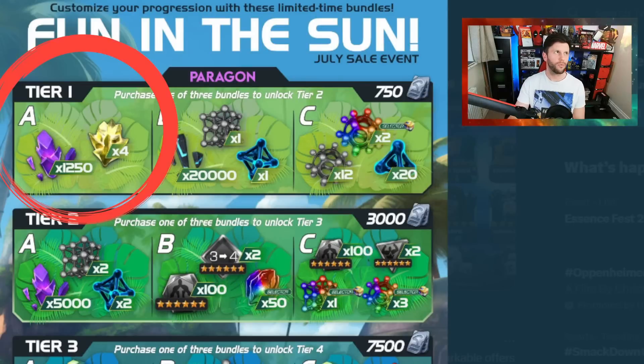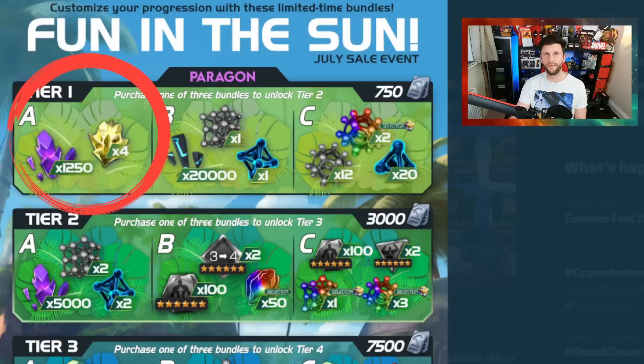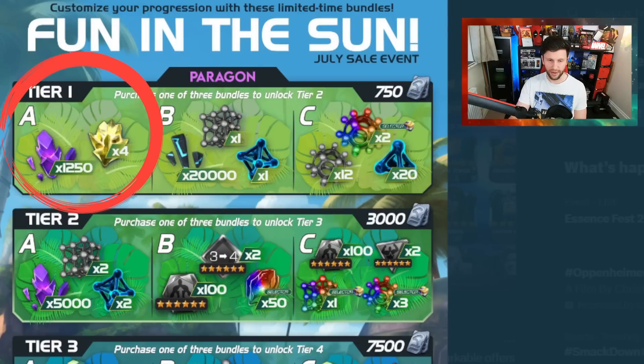What are my thoughts on some of these tier one deals? First of all, tier one Paragon — we'll start with Paragon. This deal, I like to refer to as just a bit of fun. The tier one A deal where you get four Paragon crystals and 1,257 star shards is a bit of fun because those Paragon crystals equate to 800 units. The deal is worth 750 units plus that extra 1,257 star shards, so it's a little bit more valuable. I bought it because it gets me closer to a seven-star.